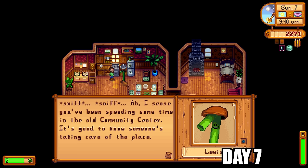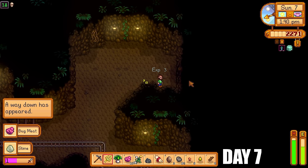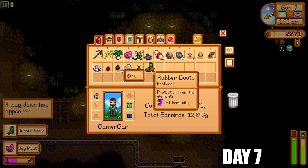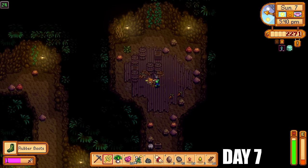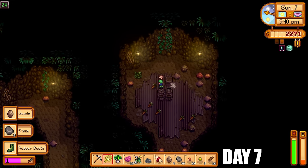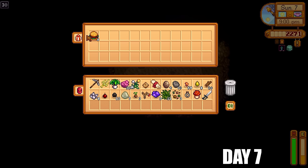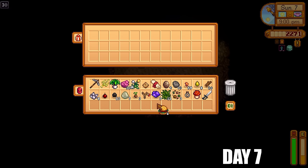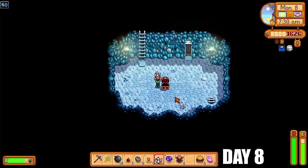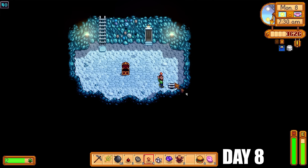It was Mayor Lewis' birthday so I gave him a daffodil — that's extra friendship points since we're going for perfection. I got rubber boots from killing an enemy, just plus one immunity but better than nothing. Because of the MARGO mod, a lot more crates now spawn in most mine levels and they're really good for hardwood. At floor 30 I got survival burgers, and at floor 40 I got two rain totems. Getting those this early is a game changer — I can make it rain the next day, and tomorrow is already a natural rainy day.